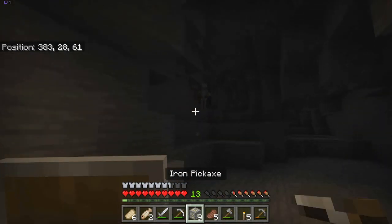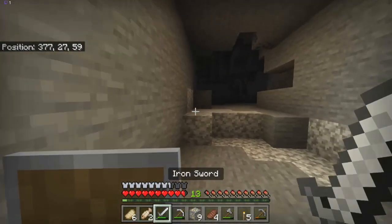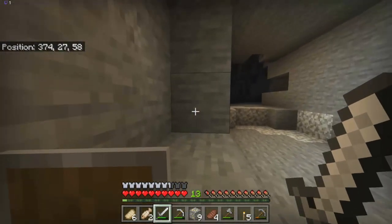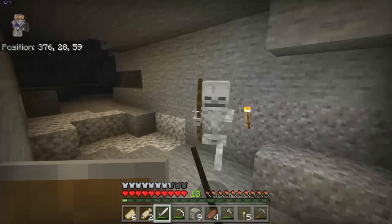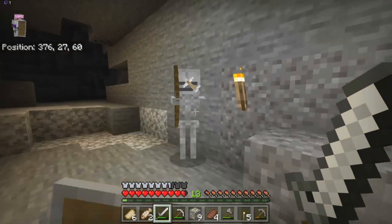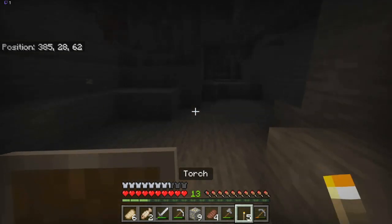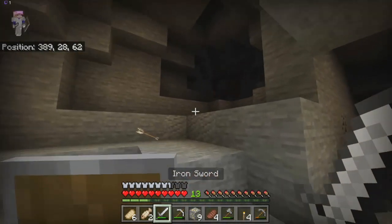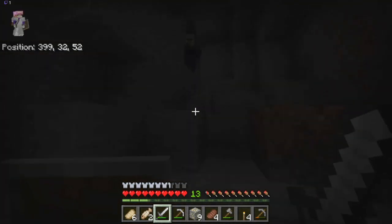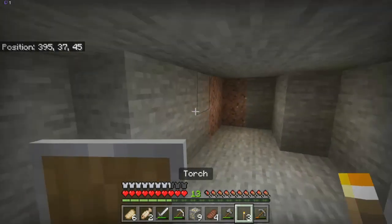There's a witch behind it. I'm gonna make it try to approach me rather than approaching it. The witch is gonna be a bit of an issue because I can't just block a bottle from the witch. If I hit it fast enough, then I can take it out before it has a chance to heal and throw a potion.